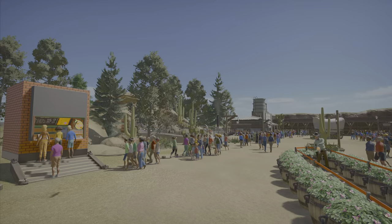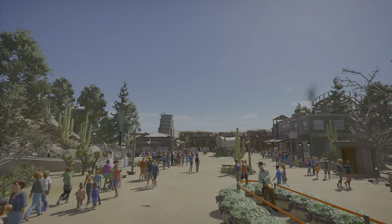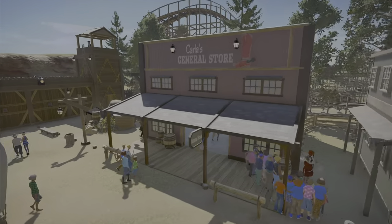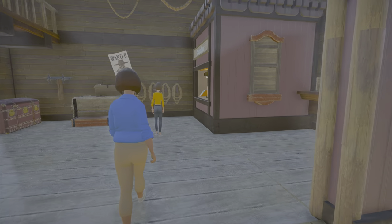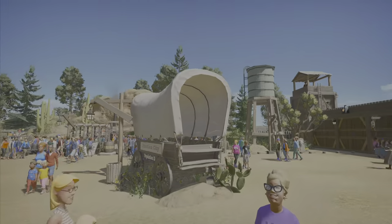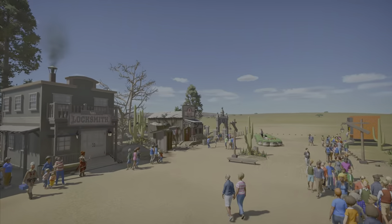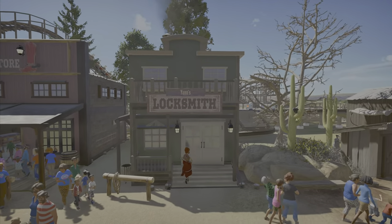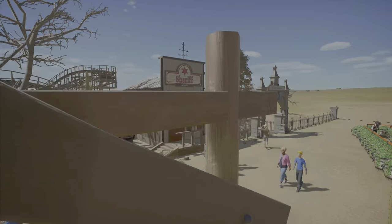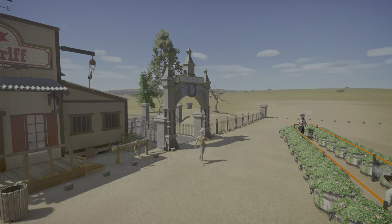I figured this area needed a gift shop. Carla's General Store is actually a hat shop — they only sell cowboy hats. Maddie's Bathhouse is a bathroom, and then we have the one flat ride. Jan's Locksmith is the staff building, and the Sheriff's Department is just a little house I made — I thought it was cool.